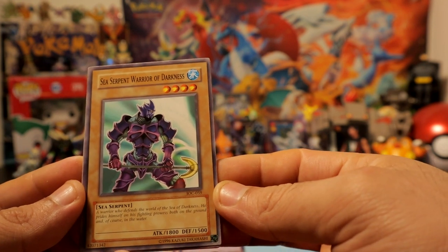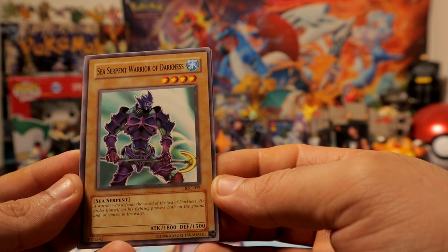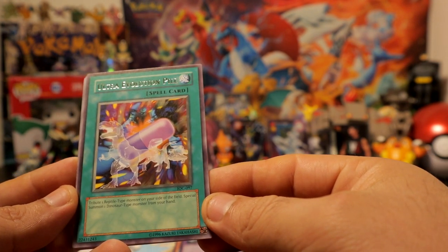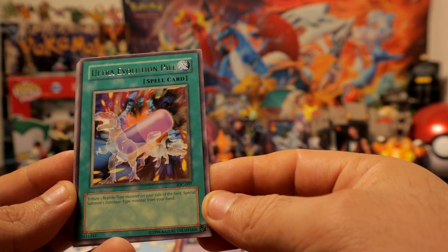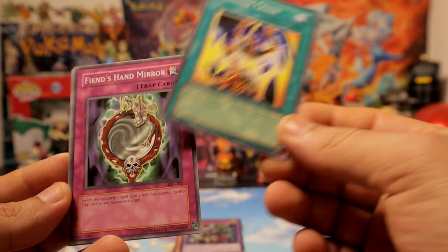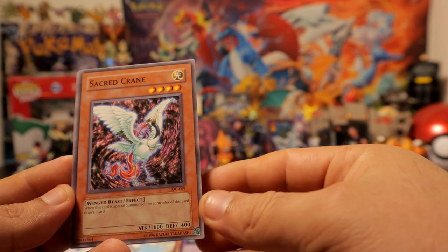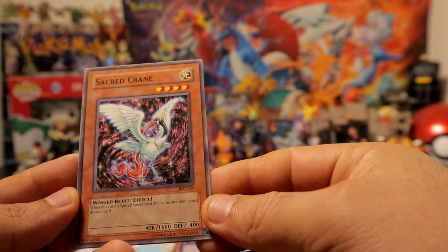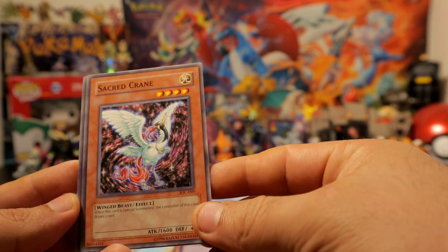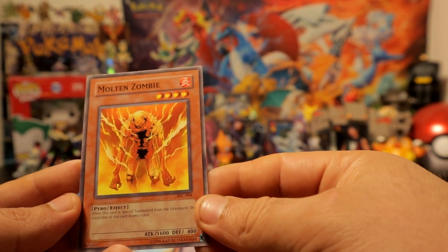Oh, who didn't use this guy in their water decks? Sea Serpent Warrior of the Deep — definitely used him. And we pull a rare — Ultra Evolution Pill, a rare for dinosaurs. Thundercrash. Fiend's Hand Mirror. Secret Crane — not sure about this one, maybe just used it for sacrifice or something, not 100% sure. Molten Zombie. Alright, nothing too crazy out of Invasion of Chaos.